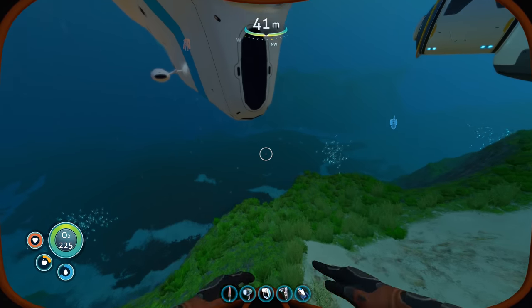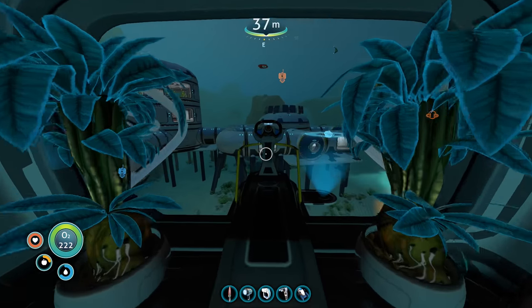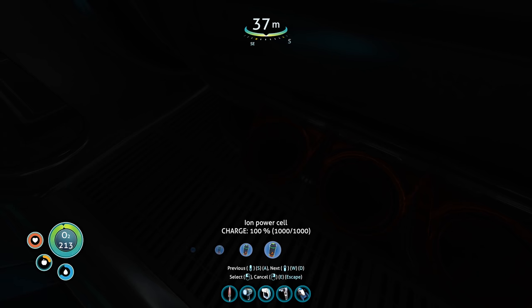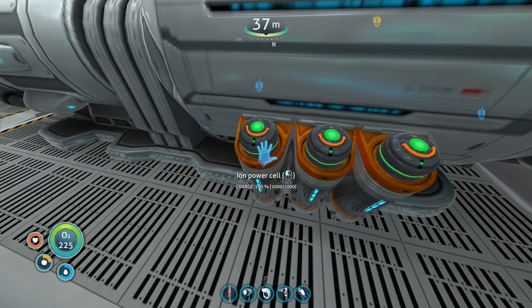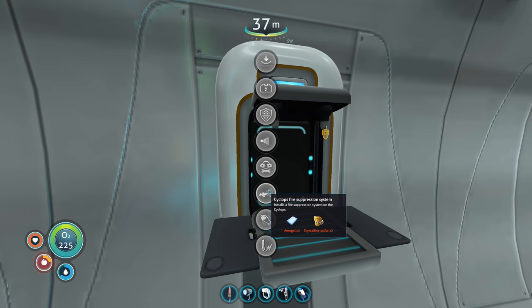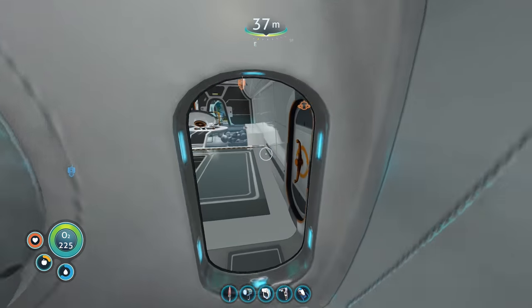Let's make that extra ion power cell and I think we're good to go. Let's power up the cyclops, get the prawn suit out, and switch out the power cells. Emergency power, oxygen production - all fine. Let's switch out the power cells with ion power cells. Look at that - it's glowing green! This thing is going to last five times longer. I need to eat some stuff. Thermal reactor module needs polyaniline times two.